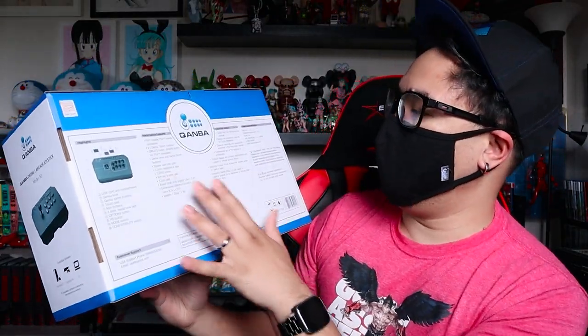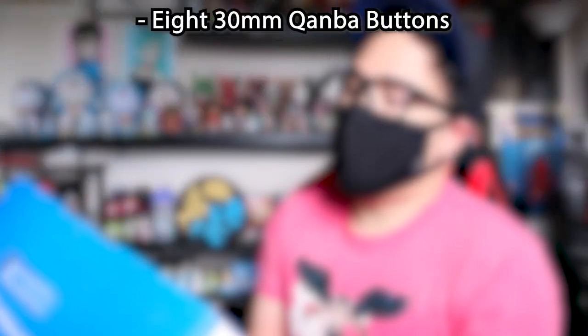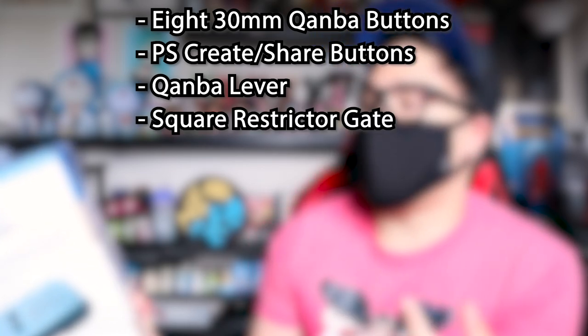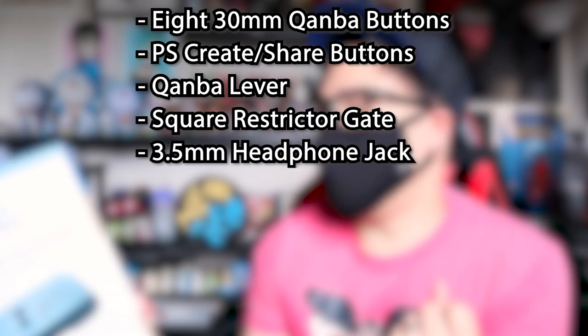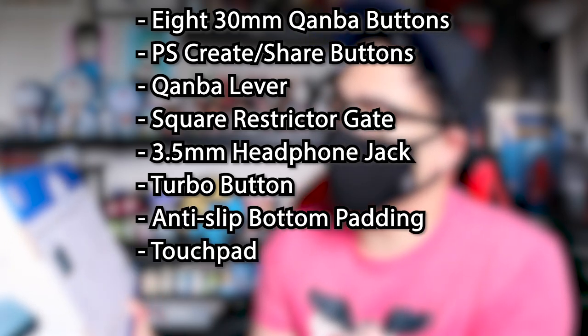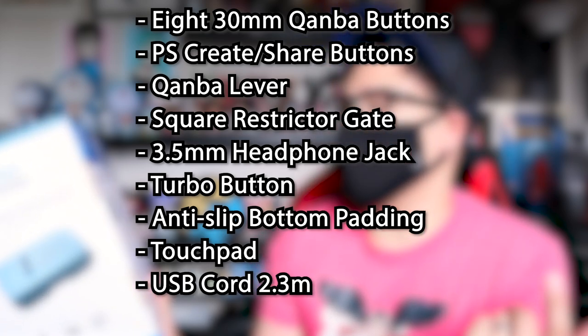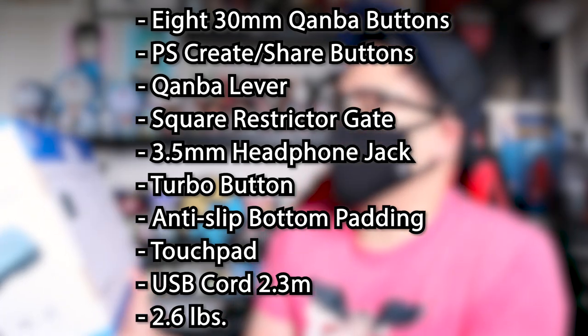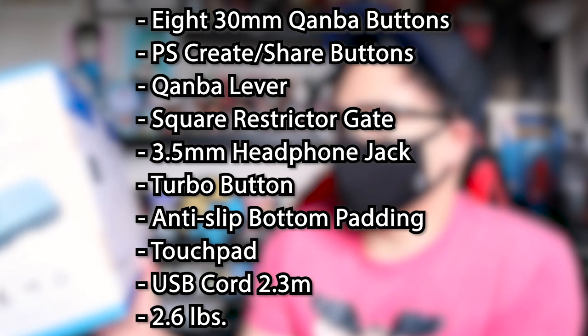On the back of the box, it has all the details you might want to know about the stick. PS5 and PS4 console compatible, and also compatible with PC. Eight Quanbow 30mm buttons, a create/share button exclusive to PS4, a Quanbow lever with a square restrictor gate, a 3.5mm headphone jack, turbo button, anti-slip pad on the bottom, and a touchpad for PS5 or PS4. The wired USB cord length is 2.3 meters or 7.5 feet, and it weighs about 1.25 kilograms — that's 2.6 pounds in Freedom units.